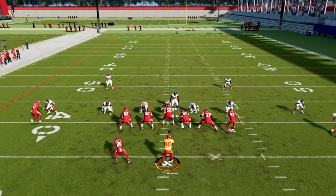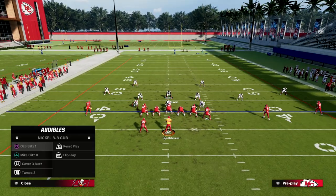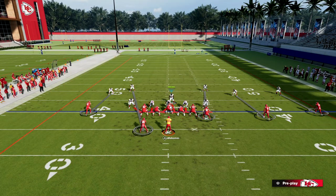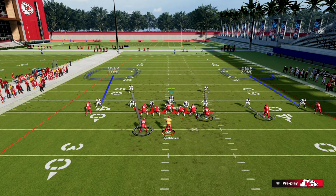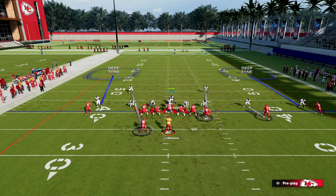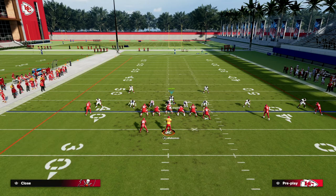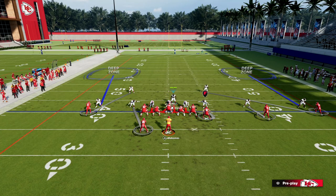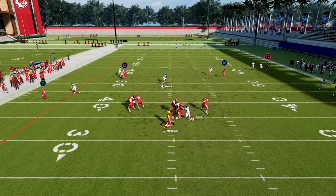Another benefit of this defense is its ability to be over-adjusted. I can come out in this play and put my corners on outside third coverage. This is also a split-field safety defense, which is very advantageous. The safeties can man up on anybody on the field, giving me the ability to cross-man different players. I can take the linebackers and put them on the outside receivers and the safeties on the inside, giving them inside leverage.